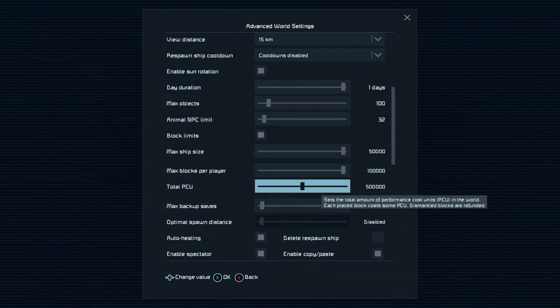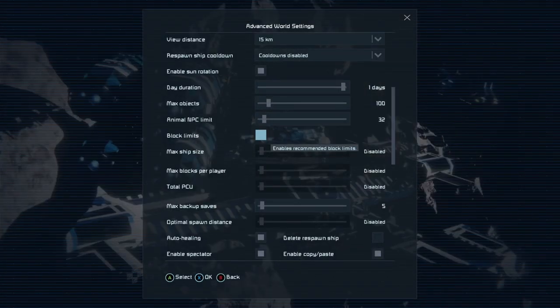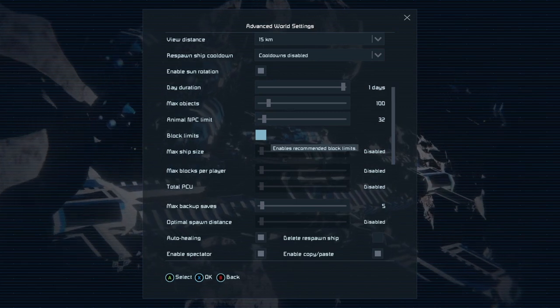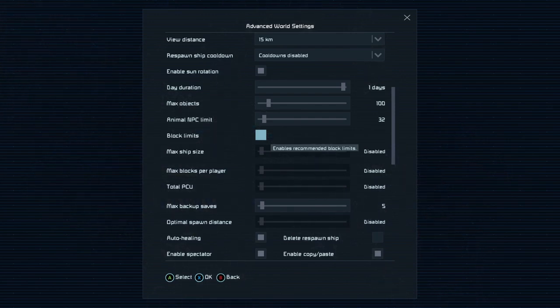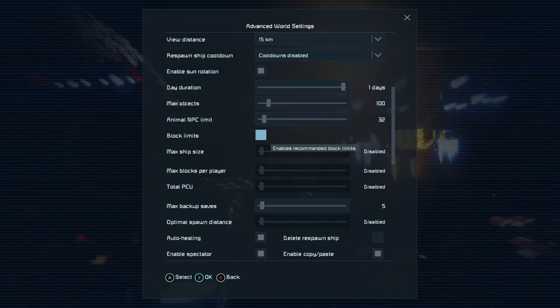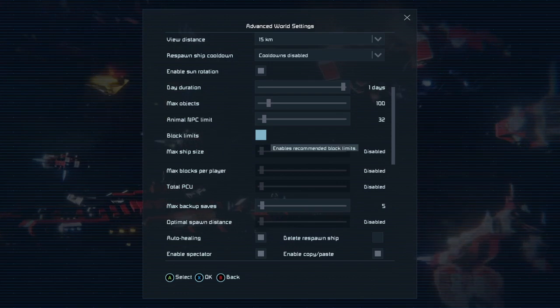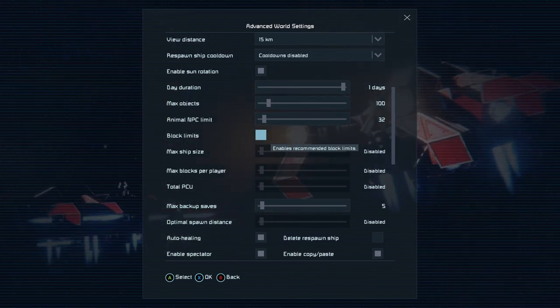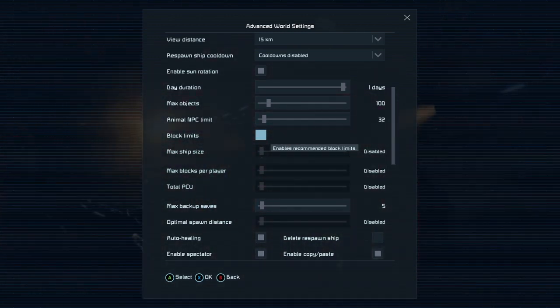If you turn block limits on, you'll see the PCU is set to a million — larger than the 500,000 of the retail. But if we turn off the block limit, then we can paste in grids up to around 2 million 350 to 2 million 500,000 PCU, depending on the map you spawn things in. It's a lot of PCU to play with, specifically if you're playing solo.